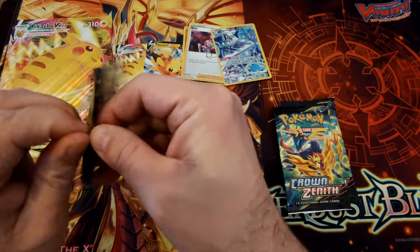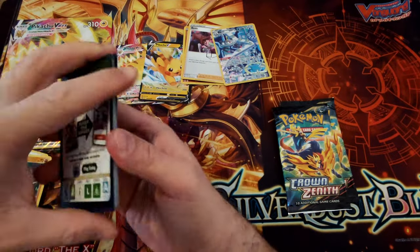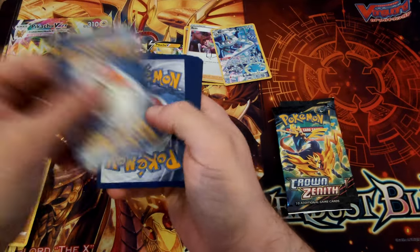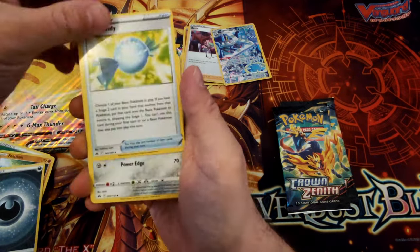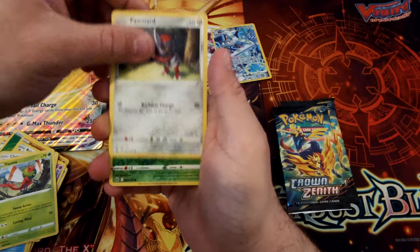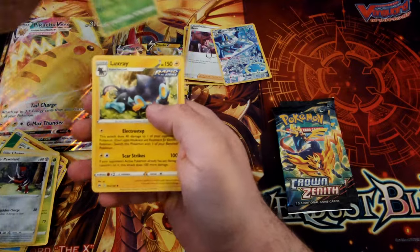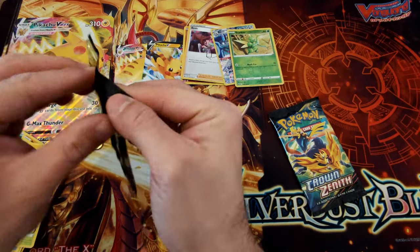Let's see what we can pull here, something like gold. I want something gold here, let's go! Cipher hollow and... nothing. Last two packs.